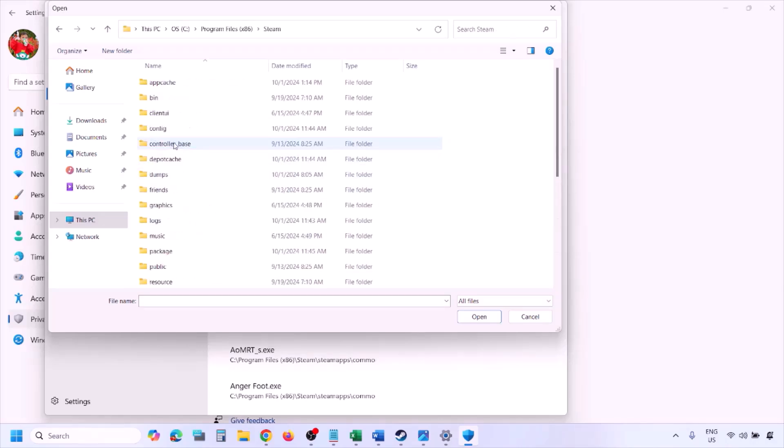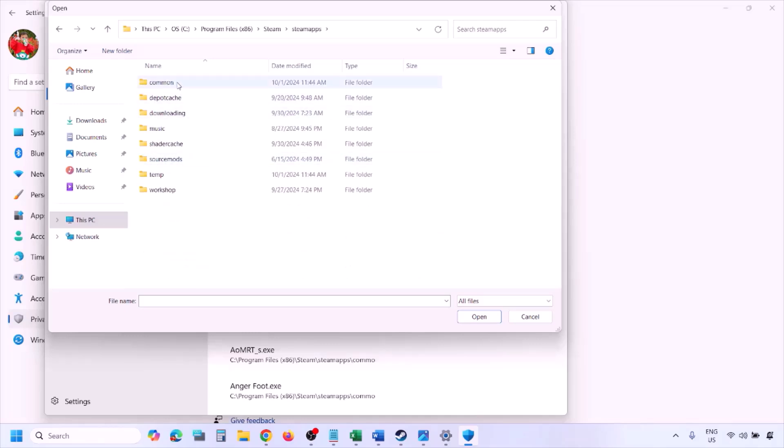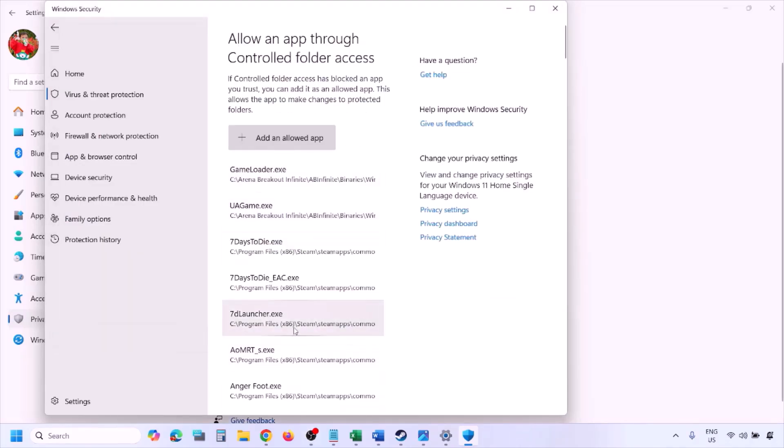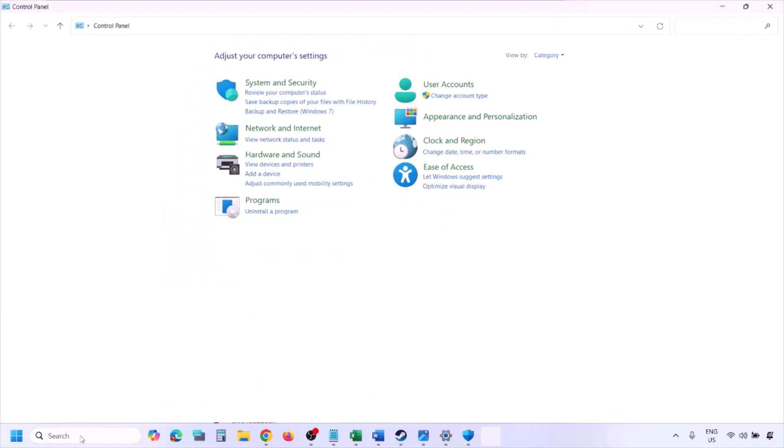Go to the game installation folder: open your drive, open Program Files (x86), open the Steam folder, open the steamapps folder, open the Common folder, open the game folder, and select the game exe file. There might be one or two exe files — add the game exe file and click Open. Once the game is added, launch the game and check.